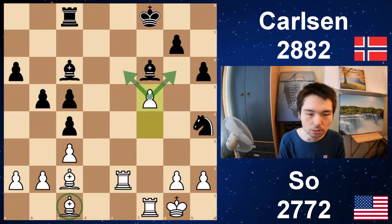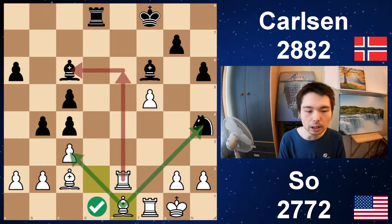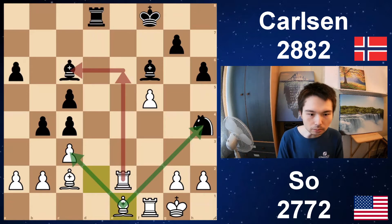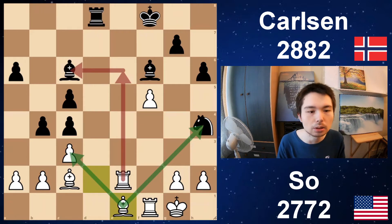f5 — getting space, and also the bishop can come back in the game. b4, bishop d2, rook d8, bishop e1 — a really cool reroute. Bishop d2 to e1. Now the bishop attacks the knight on h4. Also another opportunity — the rook can come into e6 to attack the bishop on c6.